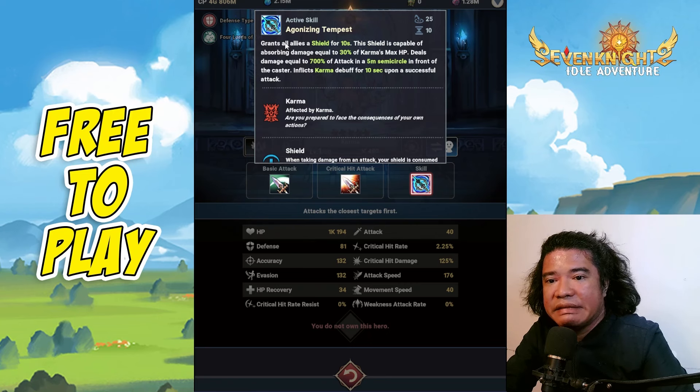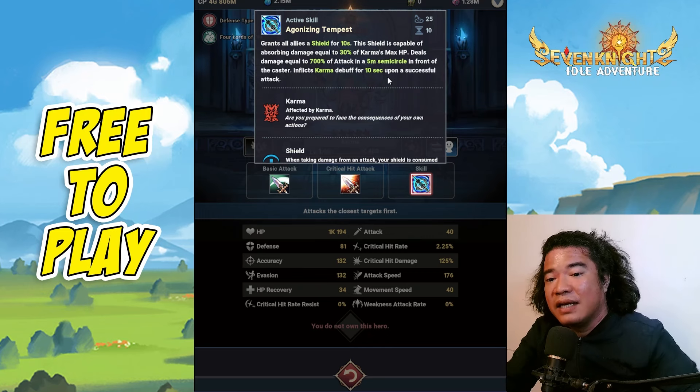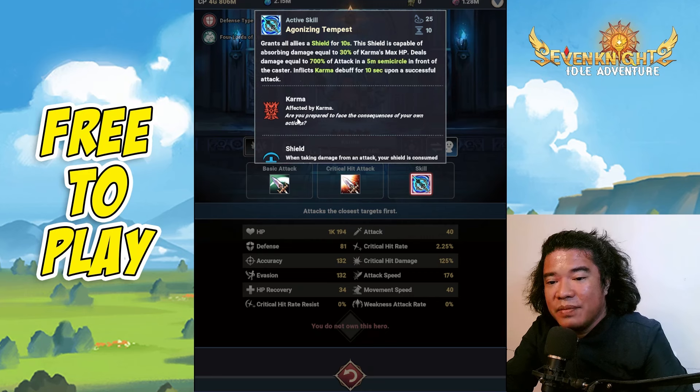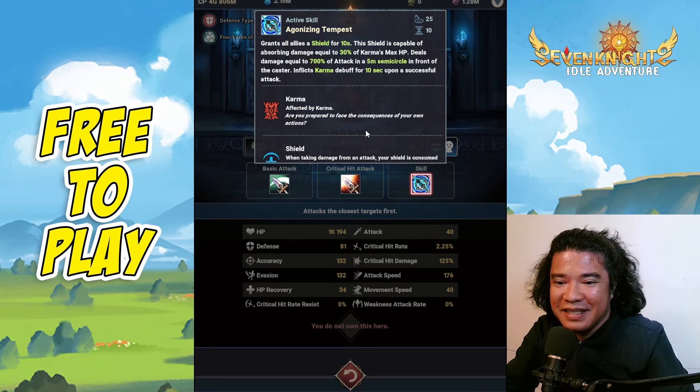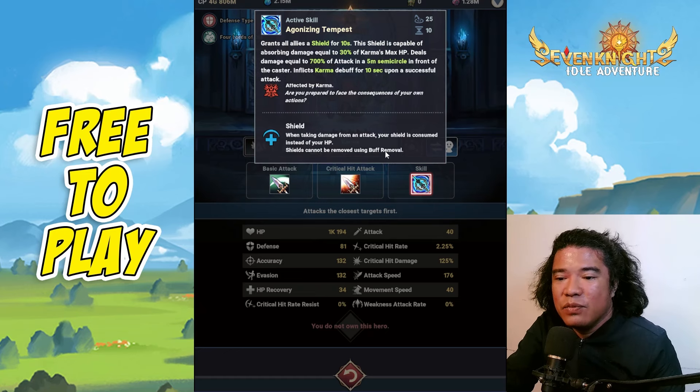Karma's active skill is Agonizing Tempest, which grants all allies a shield for 10 seconds capable of absorbing damage equal to 30% of Karma's max HP. It also deals damage equal to 700% of attack in a five-meter semicircle in front of the caster, and inflicts a Karma debuff for 10 seconds upon a successful attack. Karma should probably be placed in the front row or second row, behind attackers like Lubo or Sylvia. Shields cannot be removed using buff removal.